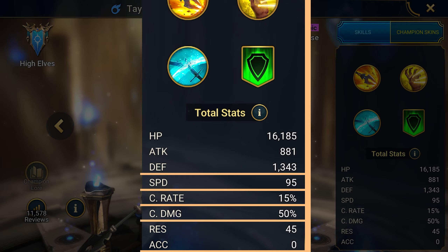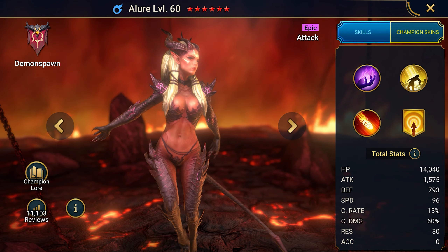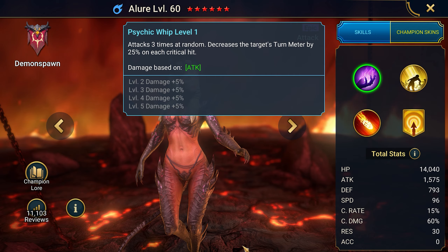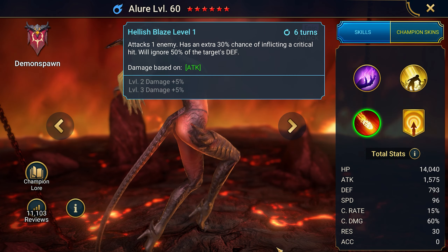A must-have champion that needs to be properly equipped. From the sets, I recommend lifesteal, speed, accuracy, and perception. The stat priorities are a little specific: since he has cool debuffs, give him accuracy and speed. For survival, defense; and to deal damage, crit chance and crit damage.